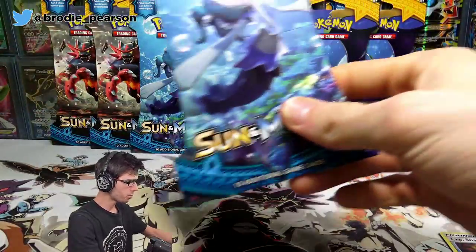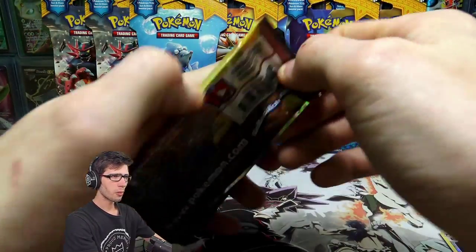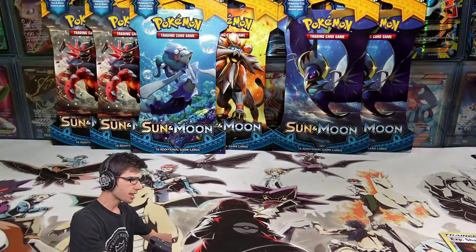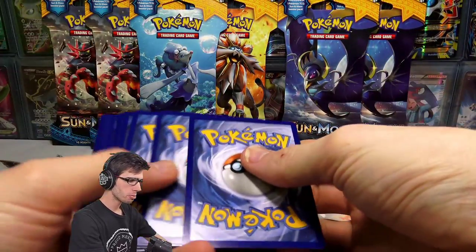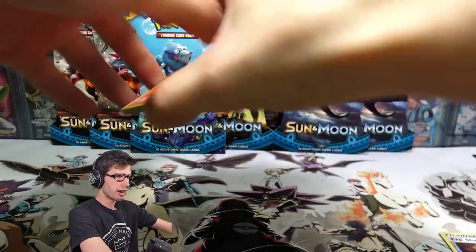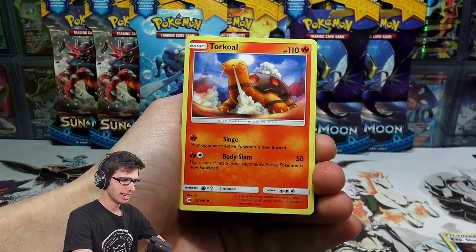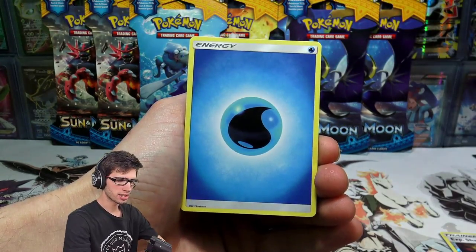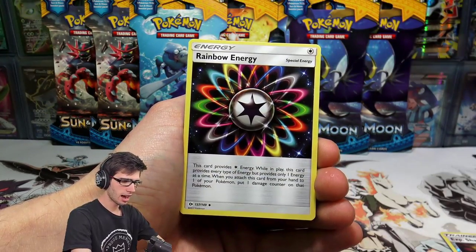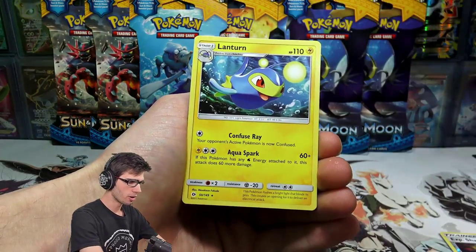Let's get into the next pack. I was thinking earlier today that the full art wall needs a bit of an upgrade — it's been years since I've changed it up. I've been adding new cards here and there, but it feels like time to step things into the Sun and Moon era. I didn't initially because I didn't want all the GX's to be from just the early sets, but now we've got seven or eight sets to work with.